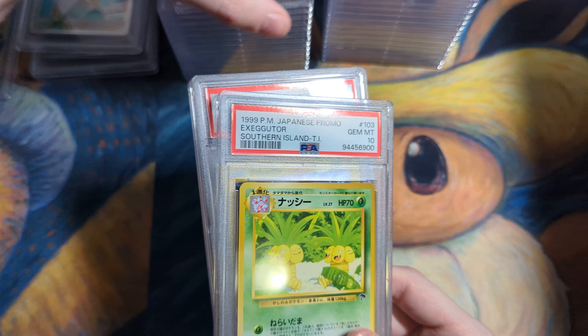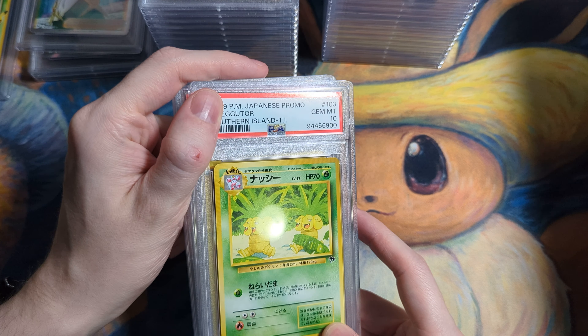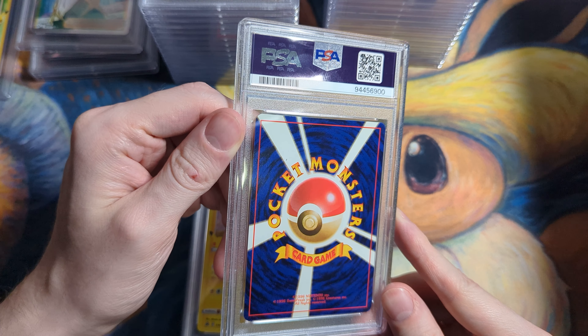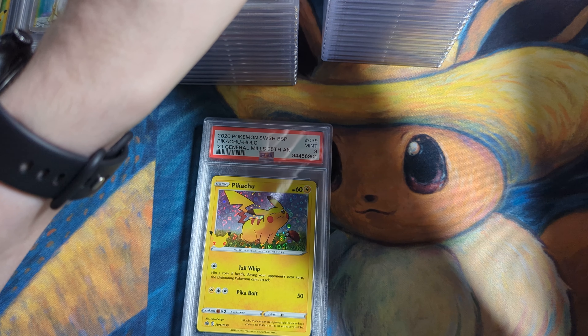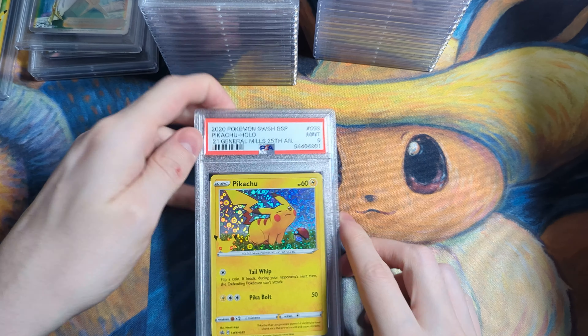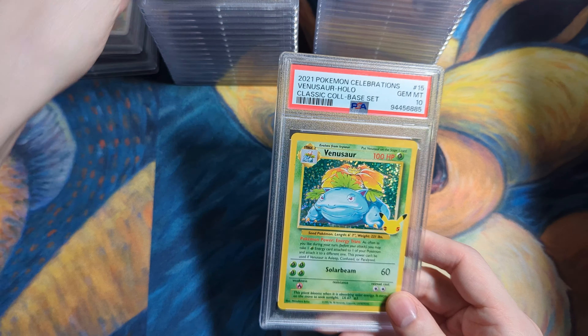I think these cards sell between 40 to 50 still. I was going through some of my cards that I've been sitting on for a long time and found this Alolan Exeggutor, which I was surprised was really minty. I would have graded this a long time ago if I thought it was going to hit the 10. 10 — yeah, that's a nice one to get. 1999 Southern Island — one of my favorite sets of all time.